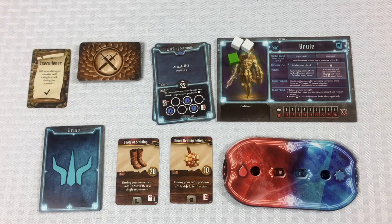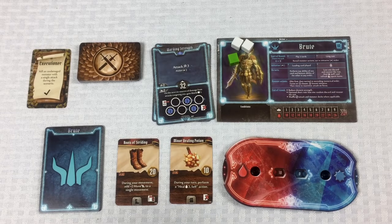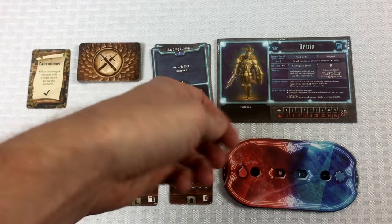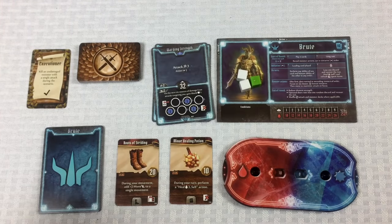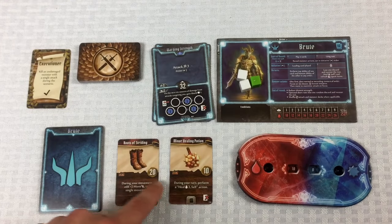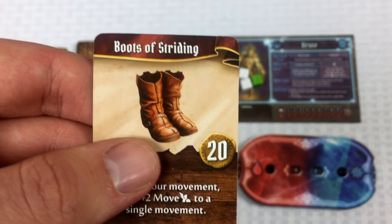Here's Norman's play area. I've added cubes to help me track actions — those don't come with the game. He has 10 health and zero experience. He came into the scenario with two items: Boots of Striding and a Minor Healing Potion.